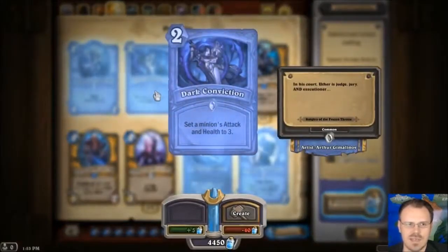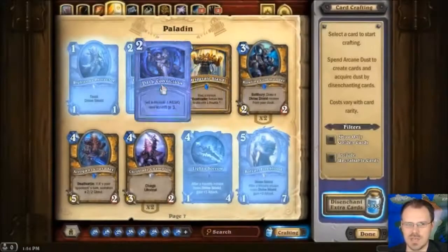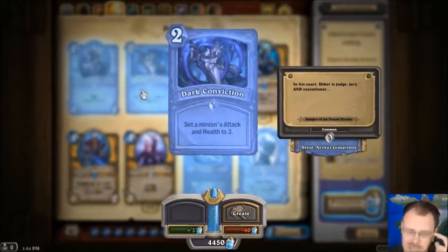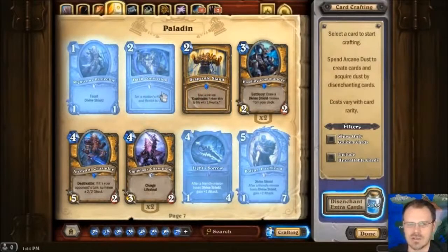Dark Conviction for 2 mana — set a minion's attack and health to 3. So they've already had this ability in a bunch of different cards, now it's just its own separate spell. Just 3-3 a minion. You can take your Righteous Protector and make her 3-3, or you can take your opponent's Ragnaros and make them 3-3 and then hopefully kill him. That's an interesting spell. Because 3-3 is so middle of the road, it doesn't completely remove that bad thing you want to get rid of — you still have to kill it somehow. But it is a flexible card.